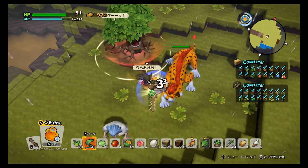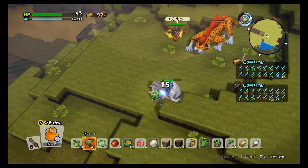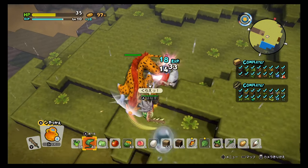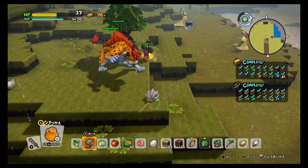The island is randomly generated, so the location of this enemy or monster is completely random. You need to go around and fight it — it is a bit tough.